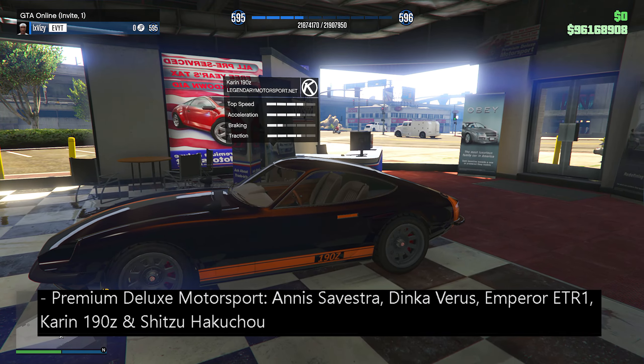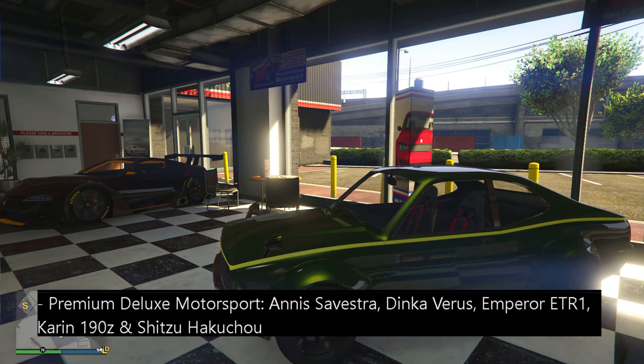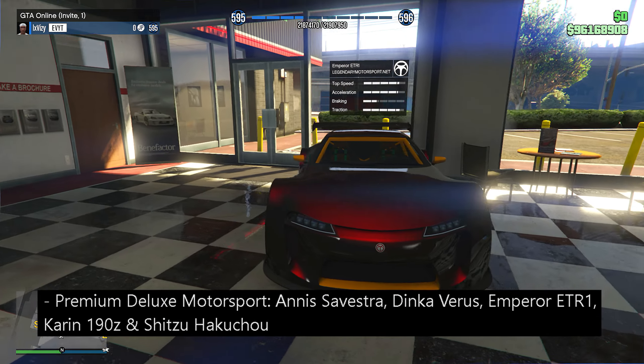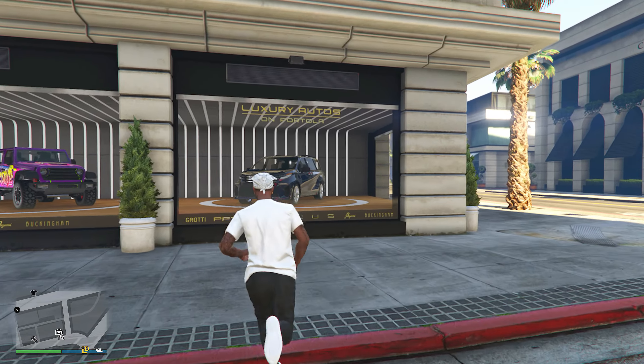Over at Simeon's Auto Shop, we have some more new vehicles: the Annis Syvestra, the Dinka Verce, the Emperor ETR1, the Karin 190Z, and the Shitzu Hakuchou. Some pretty nice vehicles here, specifically probably the Emperor ETR1, the Karin 190Z, and the Hakuchou as well.